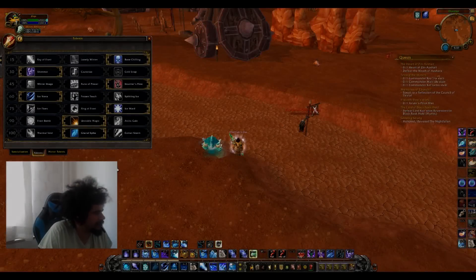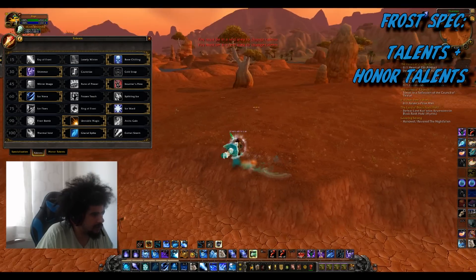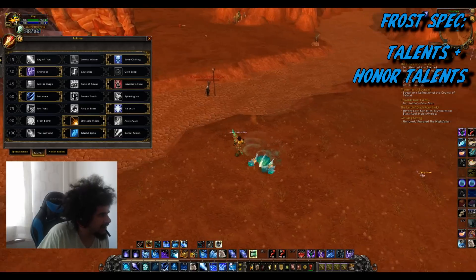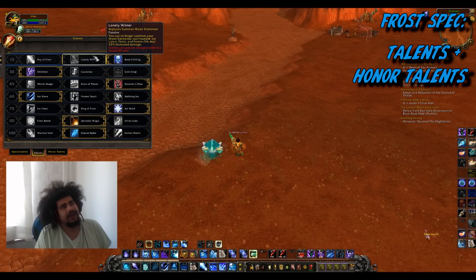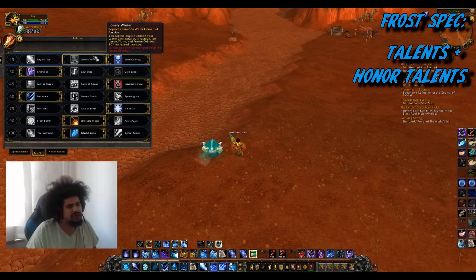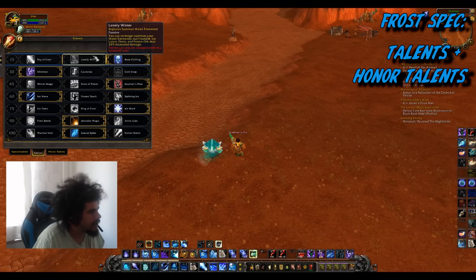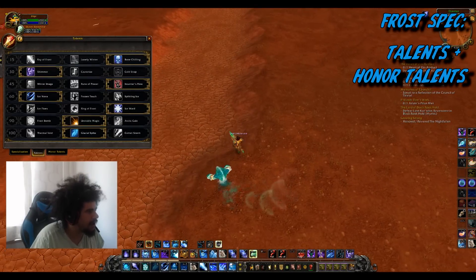For frost mage talents — I can't change them here because I'm in a duel, but I can show you some things. You want to go Lonely Winter if you're playing a caster cleave in 3v3, like frost mage, shadow priest, resto shaman, against another double caster setup like warlock, elemental, resto — games where you're standing back and basically PvEing a lot.